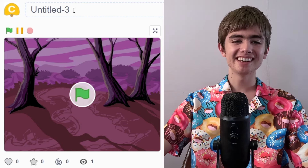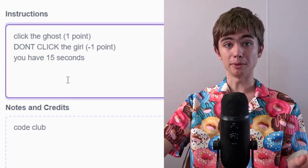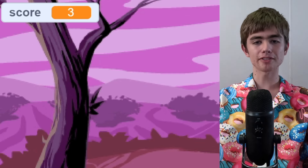We're back to Untitled. Untitled 3. Don't click the girl — minus one point. You have 15 seconds. This one has sound effects. We're not going to click the girl. Score is free.